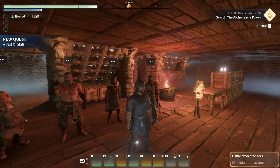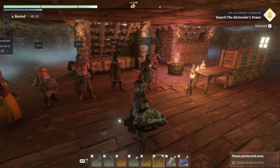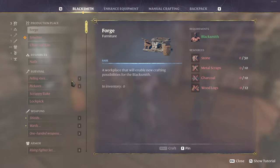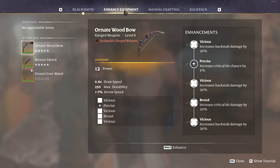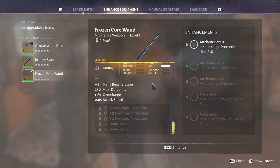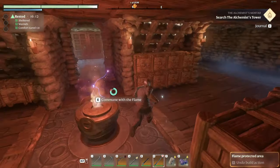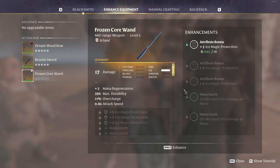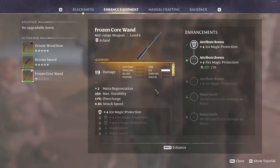We can keep this wand on us — it might come in handy for range attacking or magic in one of the towers. Then let's go talk to the blacksmith. If you want to enhance your equipment, just go to the enhance equipment tab. Our ornate wood bow is maxed out and our bronze sword is maxed out. For the frozen core wand, upgrading it will give plus three fire magic protection, plus three ice magic protection, and on-hit leech 5% damage as mana — twice. We have 945 runes.